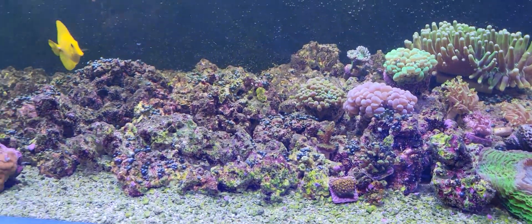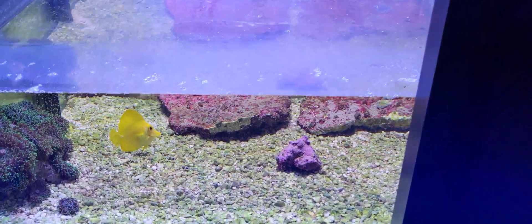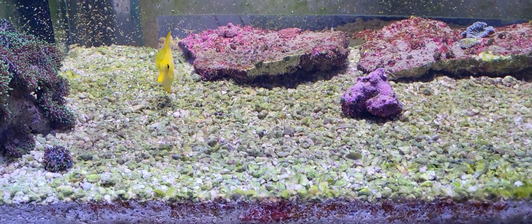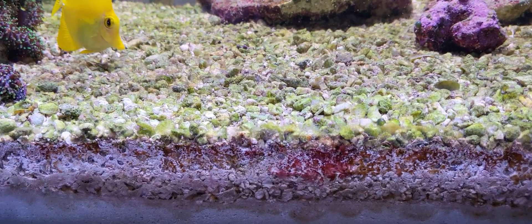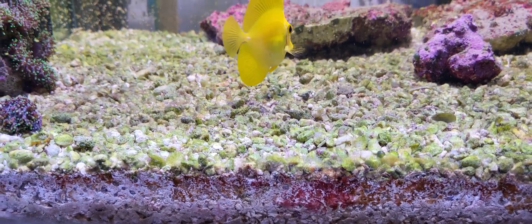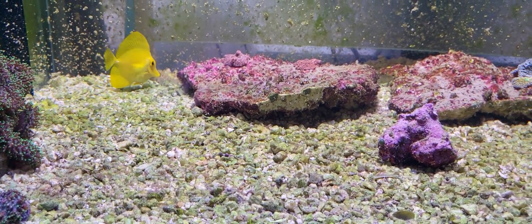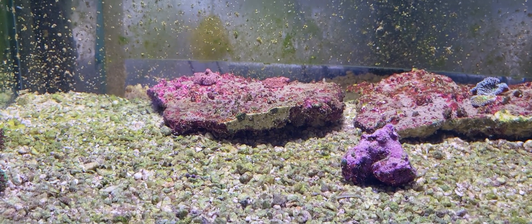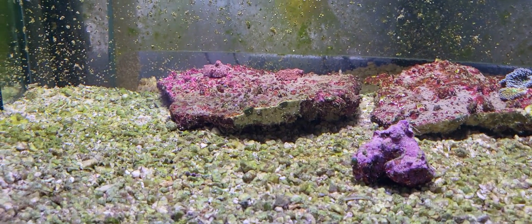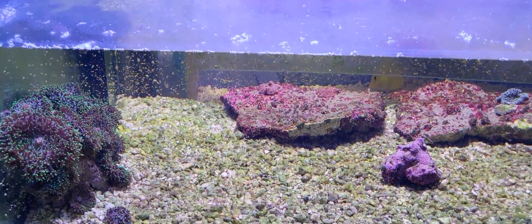Down here is the coral scrubber, and this is where I had the huge red and brown slime — it was absolutely everywhere in here. Now it's completely gone, just a little bit on the side of the glass and the crushed coral, but everything else is all gone. Hopefully it's going to be replaced now by greens and coralline algae. I got a coralline algae rock right there along with everything else to get coralline algae going on down there.